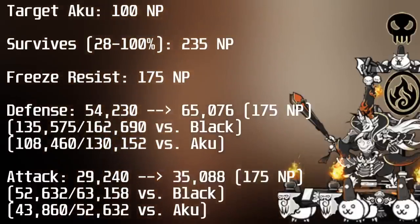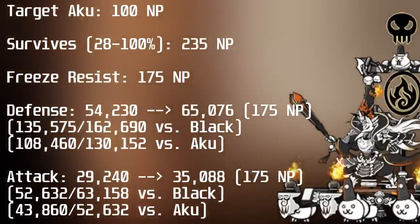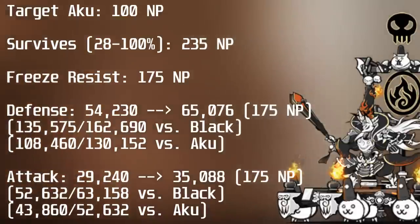Unlike the last update, only one unit gained talents — being Immortal Yoshimoto. Yoshimoto gains Aku Targeting, Survive, and Freeze Resist, along with the standard Defense and Attack talents. Yoshimoto's Survival starts at 28% and goes up to 100%. For Freeze Resist, this reduces the time he is frozen from 7 to 70%. Two other units gained Ultra Talents.